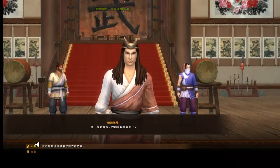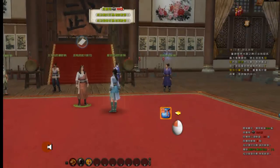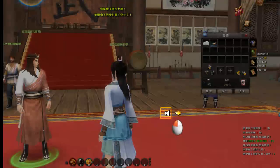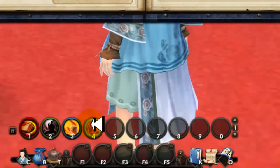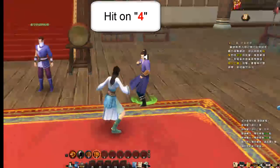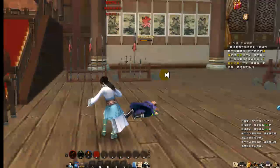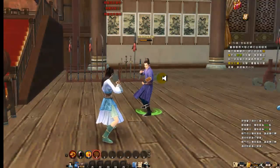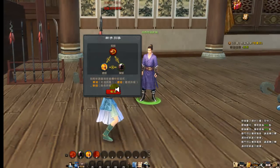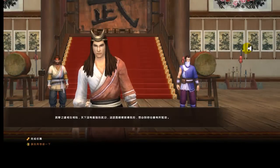Once you are done, go back to the middle NPC to acquire another new skill. Put this skill into the fourth slot. Now challenge the third NPC again and use the fourth skill to fight with him.